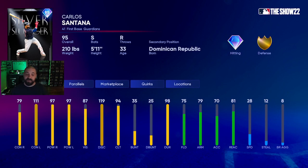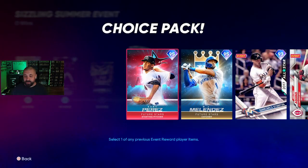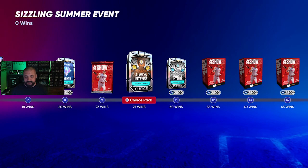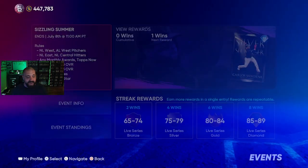At 15 wins you get Silver Slugger or Awards Winner Carlos Santana — a switch-hitting first baseman. Diamond hitting: 79 contact against righties, 111 against lefties, 97/97 power right/left, 87 vision. First base is crowded but a switch-hitting bat is always useful. If you keep playing past 15 wins, you get another Diamond Rewind pack with Always Intense packs one and two and a bunch of Show packs.